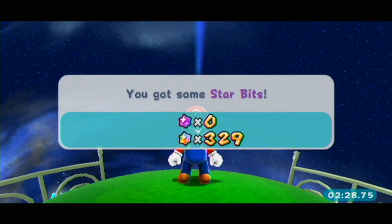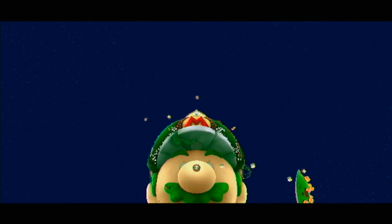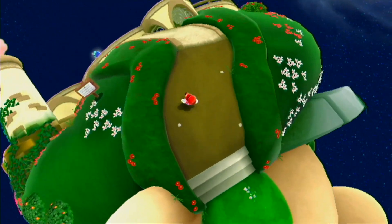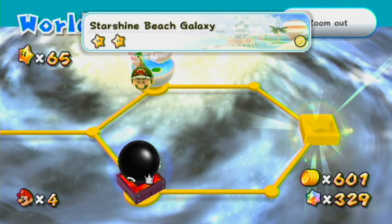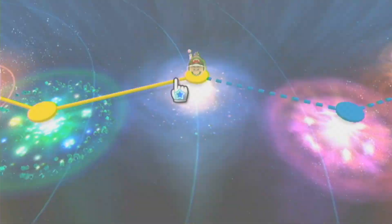There aren't many of those, either. 65 stars and another comet showed up. Bowser Jr.'s Fearsome Fleet — I think it's a daredevil comet. Oh, God. You can turn into Cloud Mario on the ship. I think personally it was much more fun in Galaxy 1 to screw around with the power-ups on the observatory than it is to screw around with them on the ship in this game — this place is just kind of boring. Let's go ahead and do the shitty daredevil comet first.